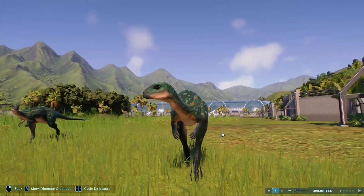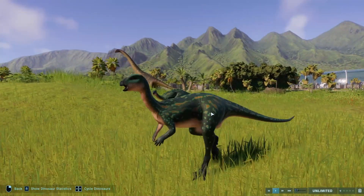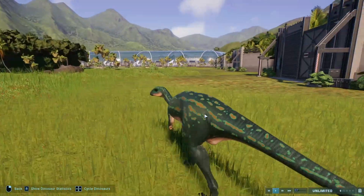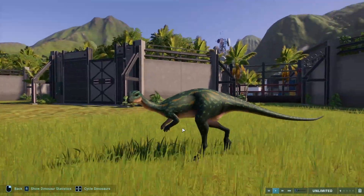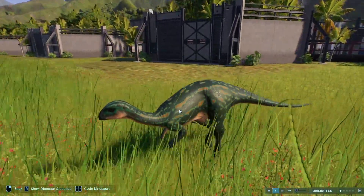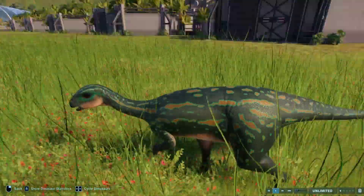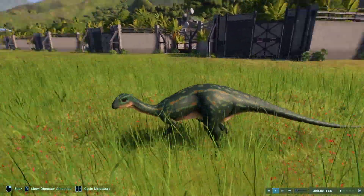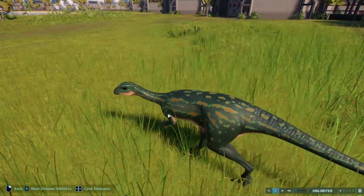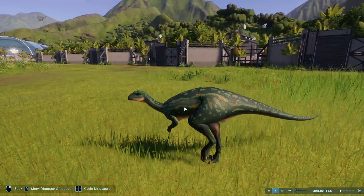Dryosaurus has some crazy skins but I feel this one just has the right level of crazy — it is of course Yukon River with Lithobates. I will admit this one was really hard. Dryosaurus is definitely one of my favorite creatures in the game, so picking a skin was quite difficult. I just really like this light-ish green with the brown in it against the dark bluish-green skin. Congratulations Dryosaurus — you have some beautiful skins.